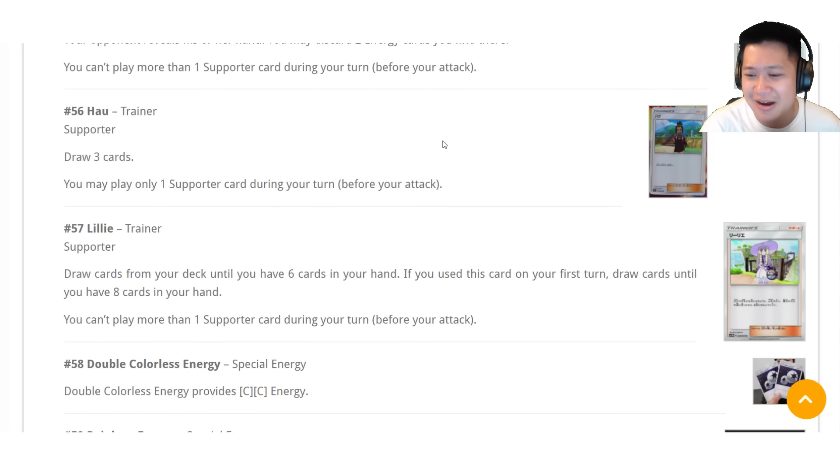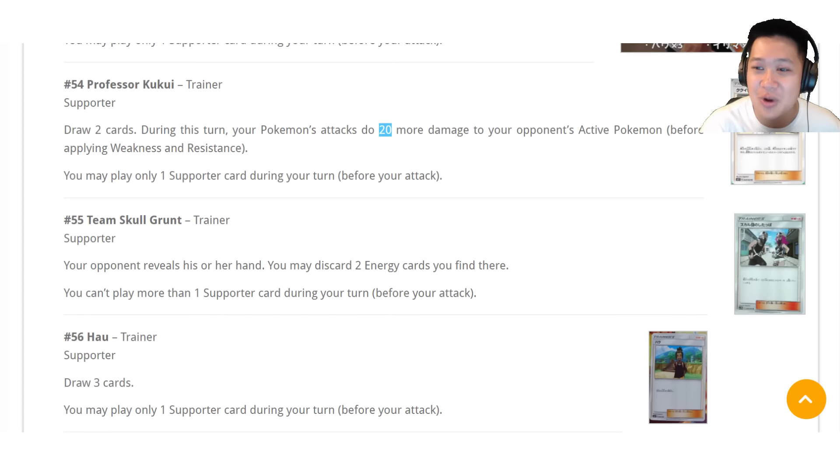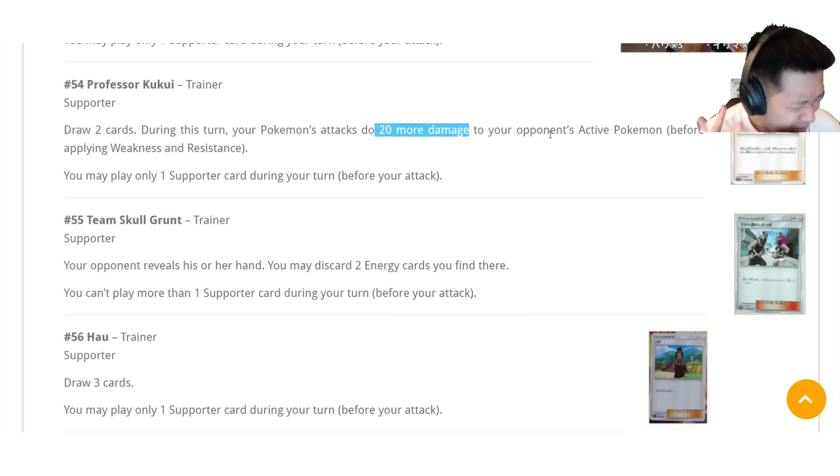What is that card that you keep talking about, Donald? It is going to be Professor Kukui. You draw two cards — that's not even Tierno — but you do 20 more damage to your opponent's active. In many games, you'll see situations where if only you had 20 more damage — if only your Mega Scizor had 20 more damage — it would have got the one-shot KO. This is an upgrade; you get two cards over Giovanni, where you got nothing.